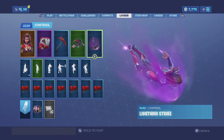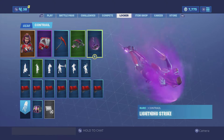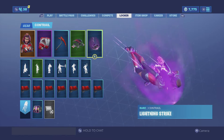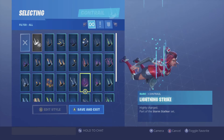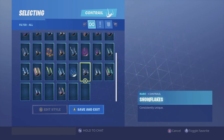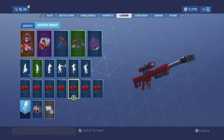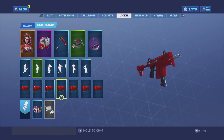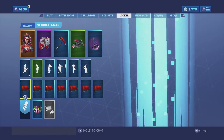For the contrail, we have the Lightning Strike. Very self-explanatory — it's kind of like a superhero thing. They come into the atmosphere like lightning, so it looks really good on her. And for the wrap, we have the Ultra Red. I know it's a little bit too vibrant, but it looks really good with the harvesting tool and the skin itself. So let's check it out on the battlefield.